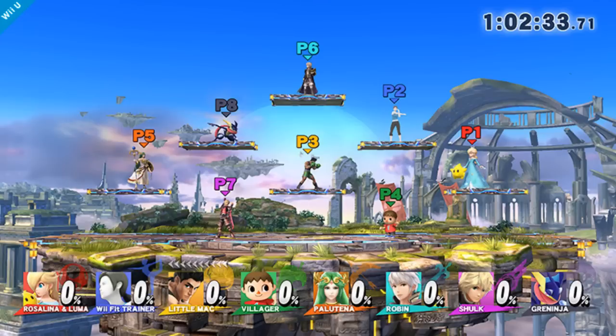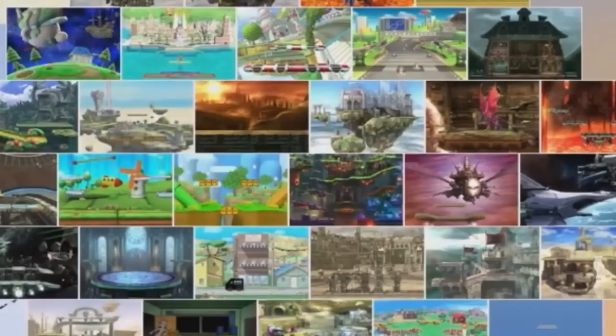It looks just like the normal Battlefield except with a longer base and many more platforms. The next row features Mario Galaxy, Delfino Plaza, Mario Kart 8's Mario Circuit, the Mario Circuit from Brawl, and Luigi's Mansion. All of these are new except for Mario Galaxy. Obviously there's more to see from each of these but we'll get into those details in our upcoming analyses.